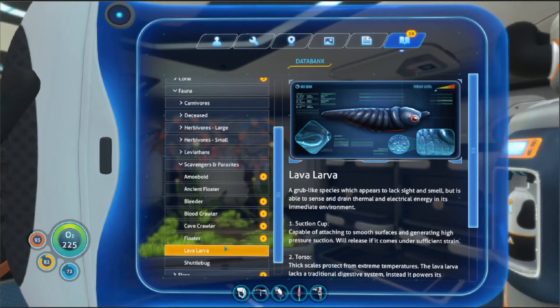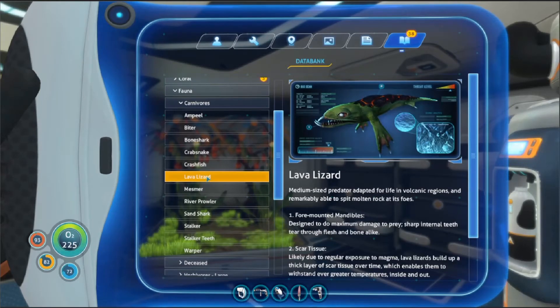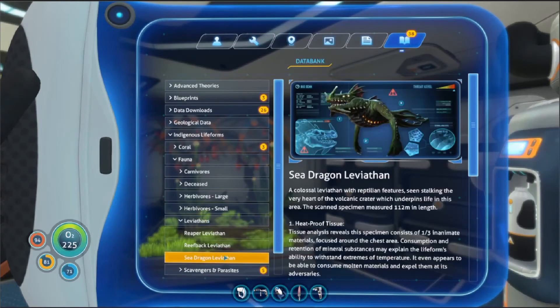I'm pretty sure it goes lava, lava, then it goes lava lizard, and I reckon there's a thing in between the lava lizard and the full-on sea dragon. It's kind of like the lava lizard, but it's got like these tail fangs to it, but it's not this big. Might see if I can scan it.